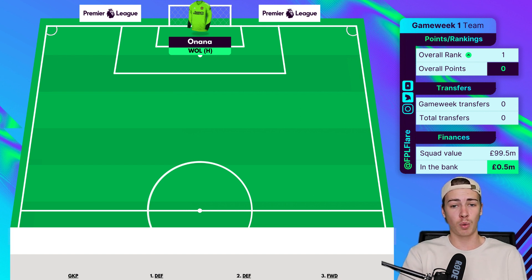De Gea was a keeper I owned for quite a bit of last year and I was very happy with him, so I think Onana as his replacement in that Man Utd goal should do very well. Manchester United don't just have a good Game Week 1 fixture — they have very good fixtures for the first 5 to 10 game weeks. Seeing Onana at £5m, a little bit cheaper than premium options like Ederson and Alisson, makes him a very good pick.